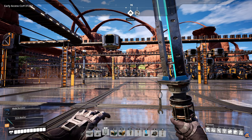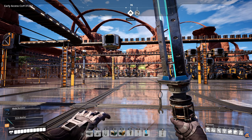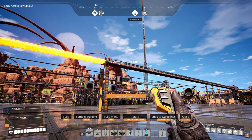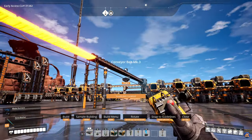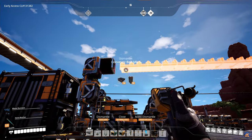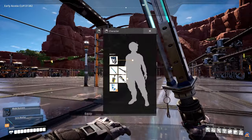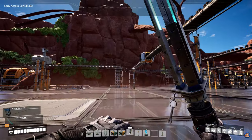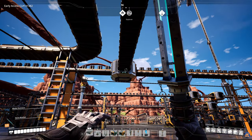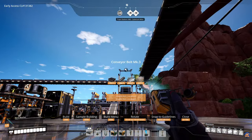We're going to need 140 steel pipe for the encased industrial pipe production. How much steel pipe are we actually producing currently? 240. So what we can do then is just upgrade the belts here to Mark 3 — we should do that so I don't forget, because that is kind of important. Now I have a lot of steel pipes. Then we need a Mark 3 belt going that way — that looks straight, so that's good.